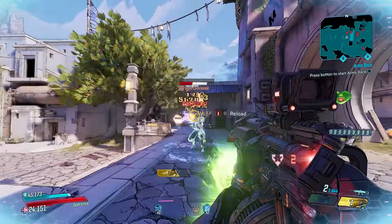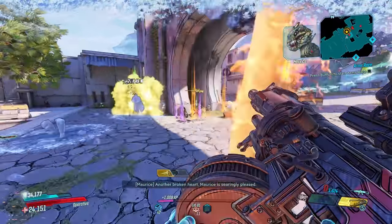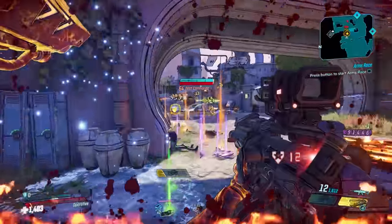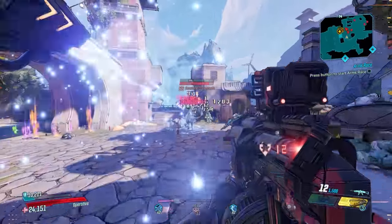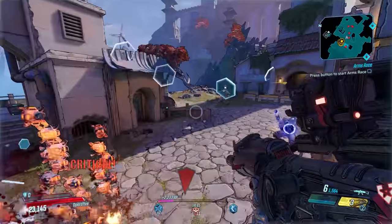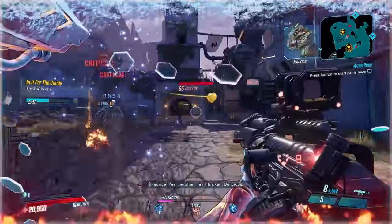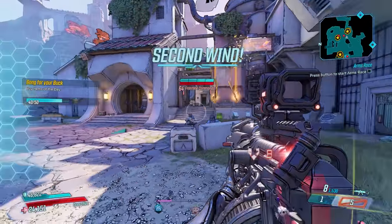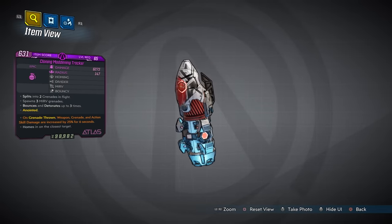Number 7 is the Boom Sickle, another Vladof assault rifle requiring very particular parts. You first need to complete the side quest Hammerlocked and defeat the Anointed X4. After that you can farm him anytime for a 15% chance to get a Sickle. The problem is twofold: Anointed X4 will occasionally fly off the map, and only 14% of Sickles that drop will have the Boom prefix, requiring a very specific set of parts. This works out to roughly a 1–2% drop chance for a Boom Sickle every single farm.